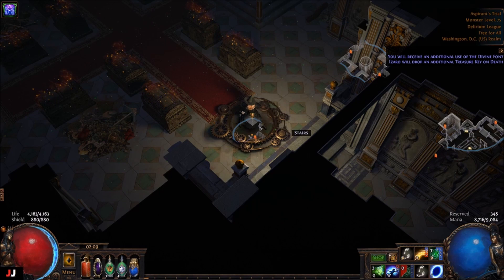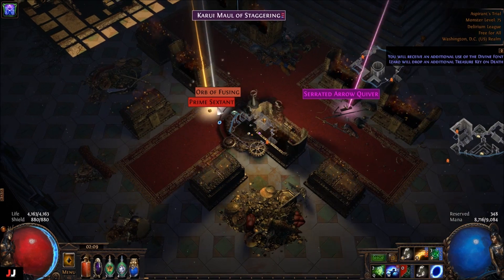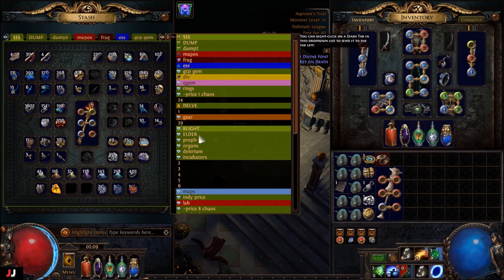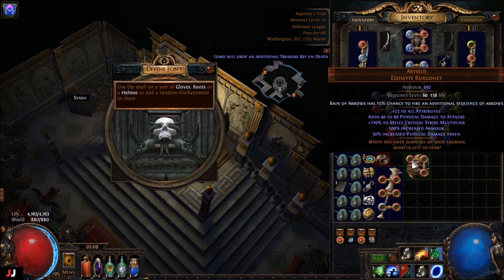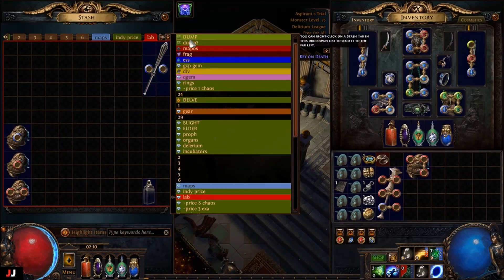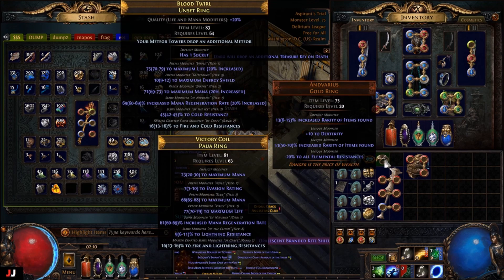Alrighty, next lab, here we go. We have four keys — actually six keys. We got a six-key run. Prime Sexton, I'll take it. Get old chaos. I'm gonna grab a helmet here. And for our enchant, rain of arrows. Nope, not that one either. So this lab we made one C and a six-socket and a really, really bad ring. I was hoping that would be a little better than that, but whatever.